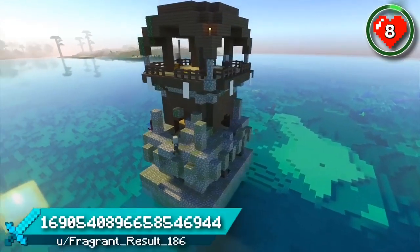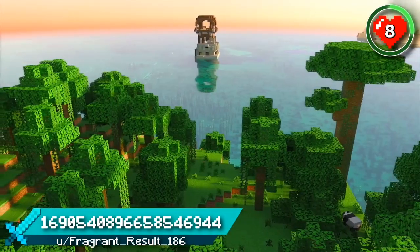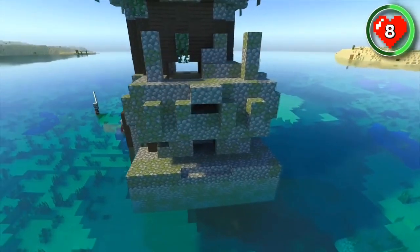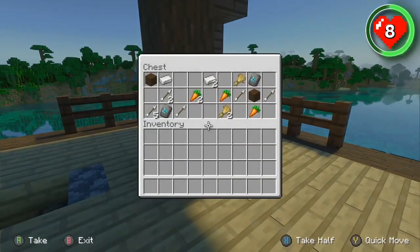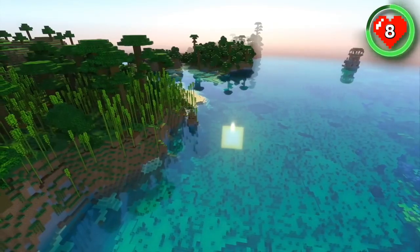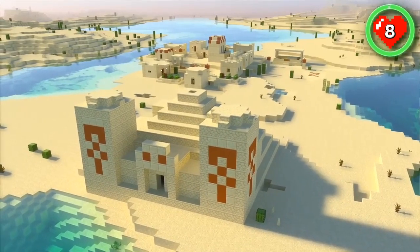Here's another crazy seed for collecting armor trims and trying out some archaeology in the new update. You spawn on a jungle coast in sight of a floating pillager outpost and jungle temple combination. Not sure how this is possible, but it's pretty cool. Heading in one direction around the coast leads to a bamboo forest, while the other direction leads to plenty of desert temples full of suspicious sand.